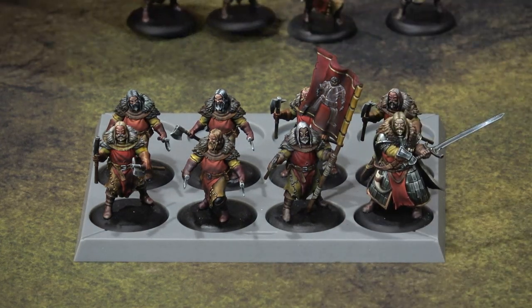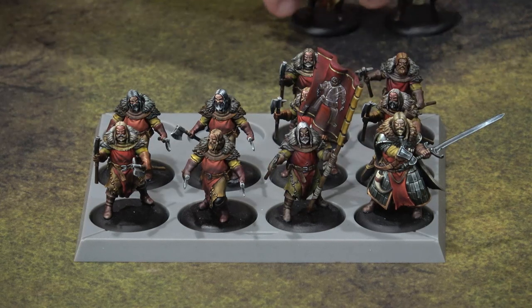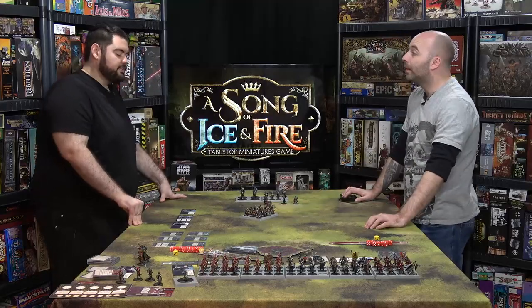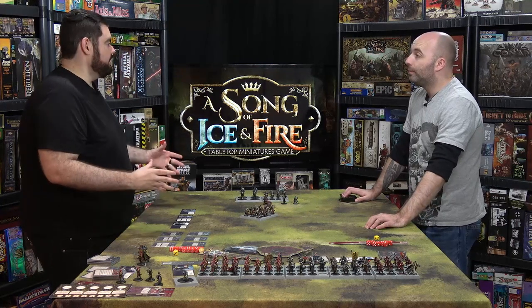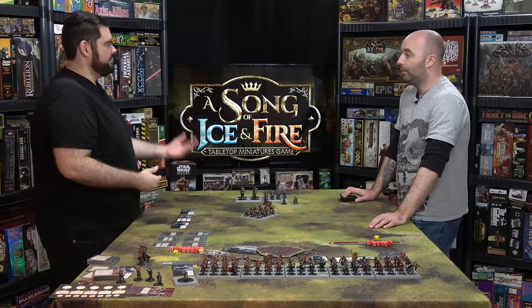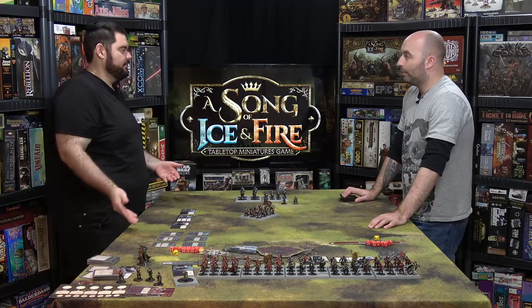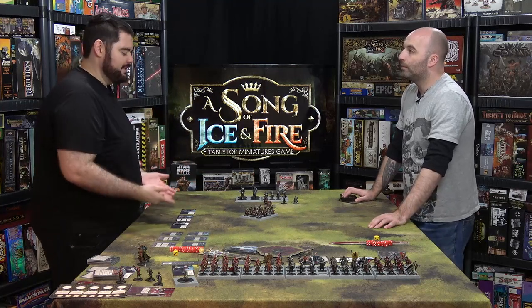Speaking of the Great John, let's remove the House Umber attachment and pop the Great John himself in. I do have to say I love his miniature — it has really captured the character beautifully. The Great John is a commander, so we have two versions: his commander version and his generic attachment version. As a commander, you choose one of those once per game — they add tactics cards for your tactics deck and change the whole dynamic of your army.